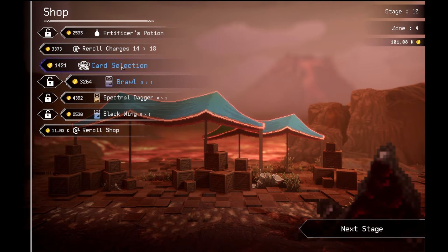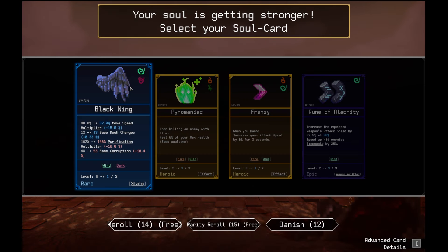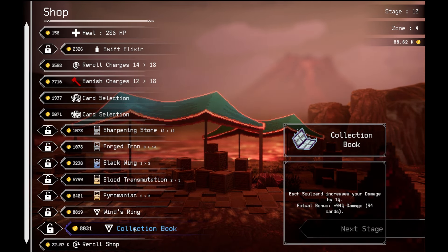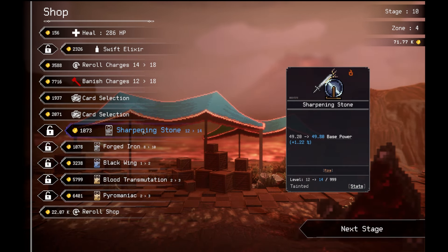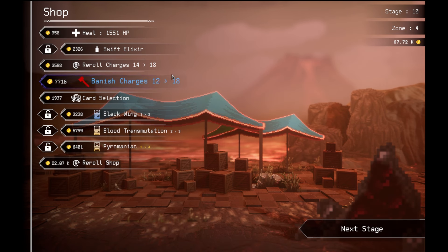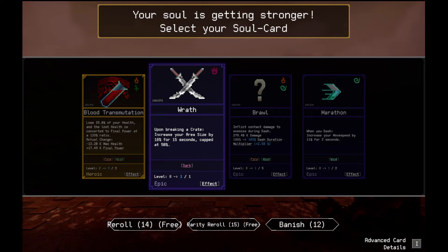Let's do conversion yield. I'm gonna get the black ring yield for more move speed. May need to increase the purification. Each corruption increases your damage by 1%. 94% damage increase. Taking damage increases your move speed by 50% for 6 seconds. Let's get some leads now. Let's max you out. Upon breaking a crate, increase your area size by 10% for 15 seconds. Capped at 50%.